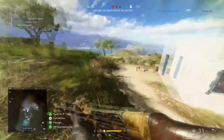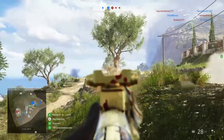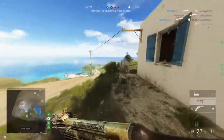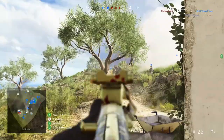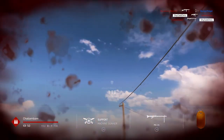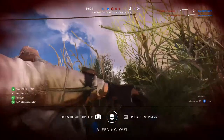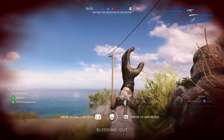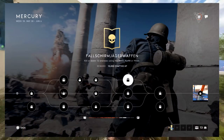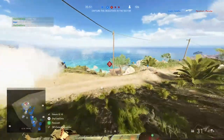For the second bottom path assignment, you have to heal yourself for 500 health — easy. Run with the medical crate, or the pouch will also heal you if you're damaged, so run whichever you desire. I did miss the fourth top assignment: all you have to do is kill or down 12 enemies using the MP40, Kar98, or MG34. Using those weapons and killing people will get this done easily.